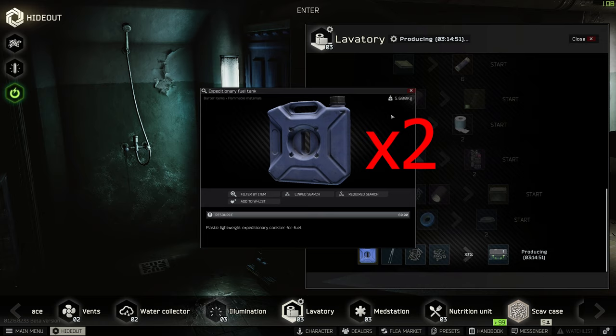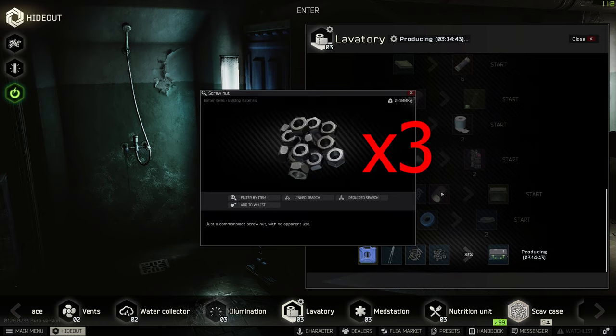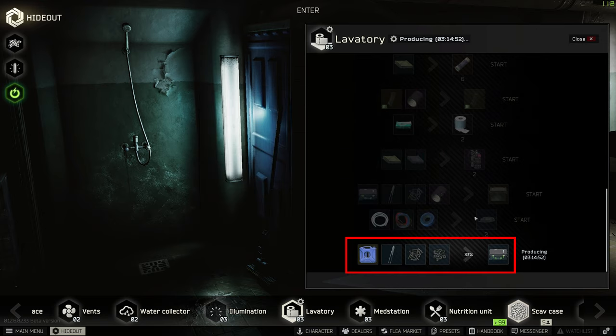Next up we have two expeditionary fuel tanks, metal cutting scissors, and three bolts and three screw nuts, all turning into a magazine case. This is available at lavatory level 2. For this to be an efficient trade, make sure to use the fuel first in the tank before crafting this. I just purchase the fuel tanks on the flea, toss them in the generator, use them up, take out the empty ones, and turn them into a magazine case. These magazine cases sell for about 155,000 rubles on the market right now, but if you want to really get the bang for your buck, save up three of these and follow this next crafting recipe.